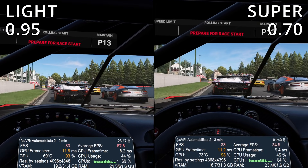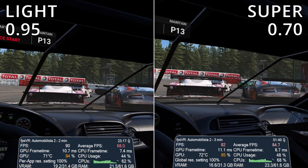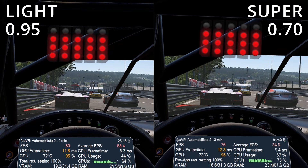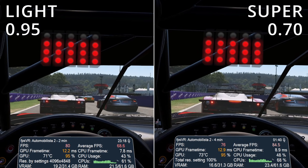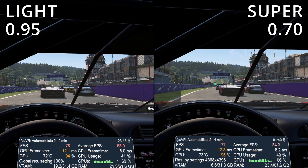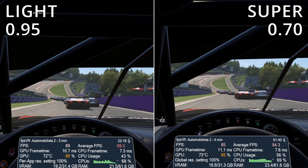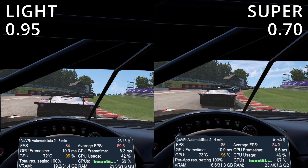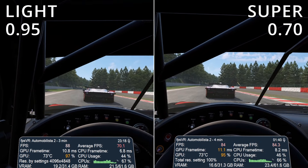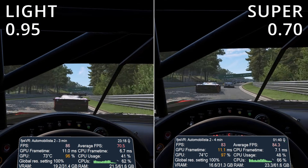This time I'm not using any of the Pimax Play presets for image quality. I'm hitting the Customize button and setting the slider to 0.95 for the Lite and 0.70 for the Supra. Again, the performance between the two is very comparable. The important thing to note here is that for the first time, I can confidently get 90 FPS pretty much for the whole lap, and certainly without OBS running I definitely can.